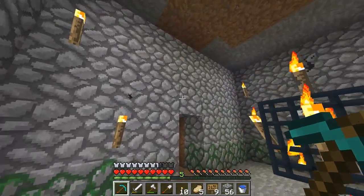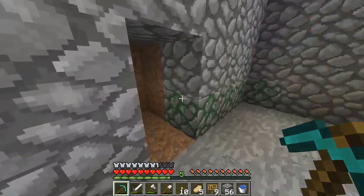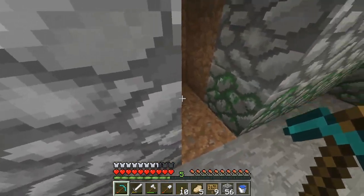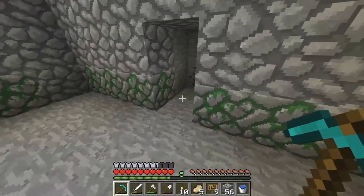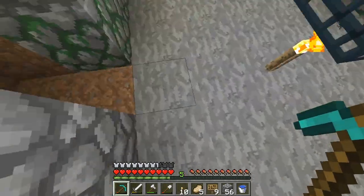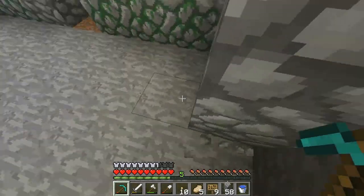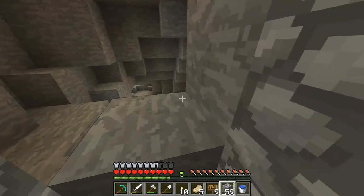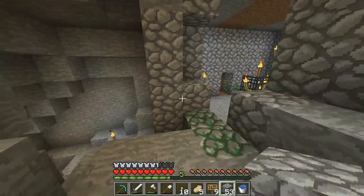Mob spawners are active in a range of 3x8x8, being the radius centered on the spawner. I suggest digging it out so that it will be 9 wide with the spawner in the center — so basically just 4 blocks out from the spawner in every direction. If you're in a cave like me, you'll need to build up a new wall to hold them in.